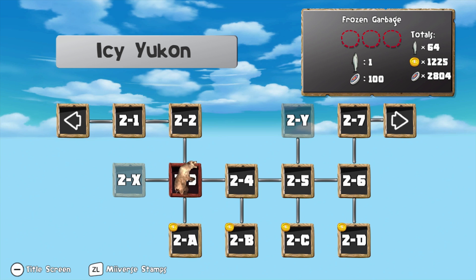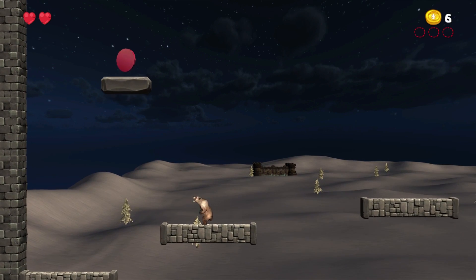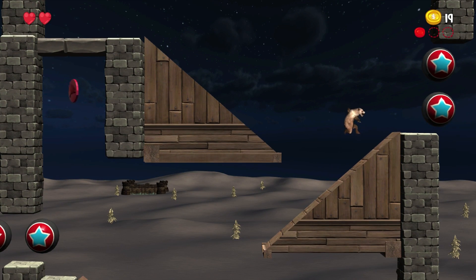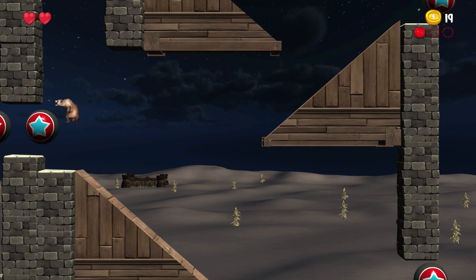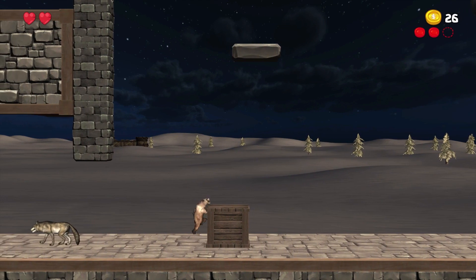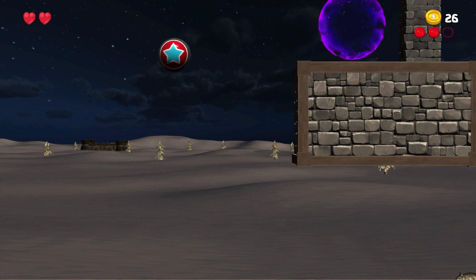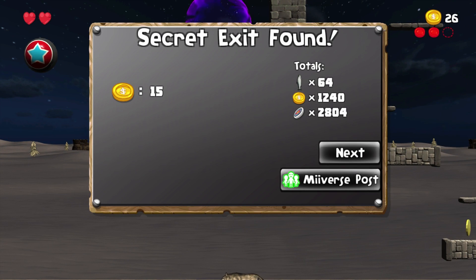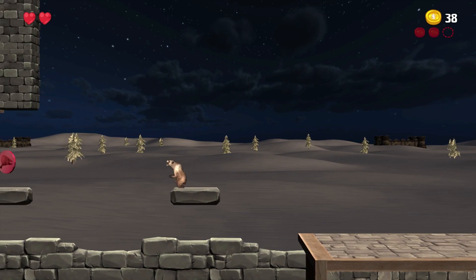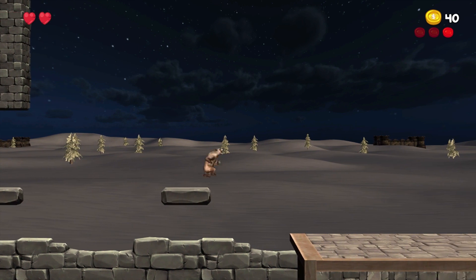The next stage is 2-3 and I got 0 red coins here so we gotta get all of them. This is payback for not getting all the red coins earlier in the playthrough. There's the first one - that's such an easy one to get. There's the second one - we just have to jump very precisely. And there's a warp up there, so this is how we unlock one of the secrets. We have to jump up and then bounce up like that - secret exit was found! That unlocks 2X which we have to do. But I still gotta get that third red coin.